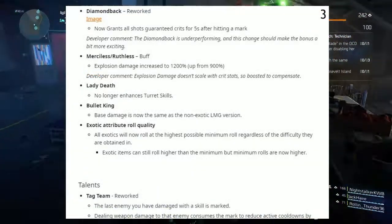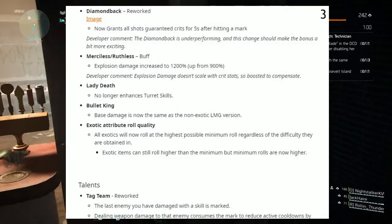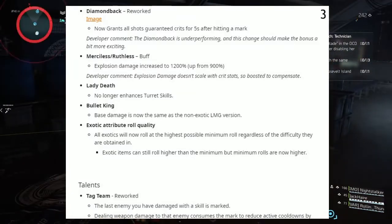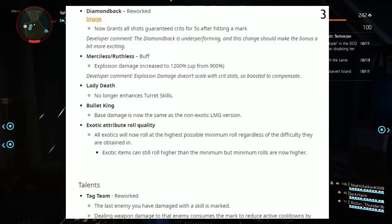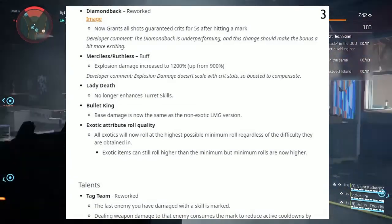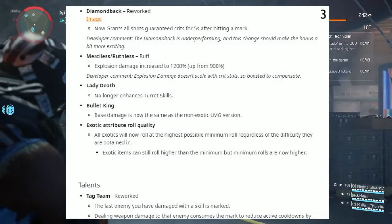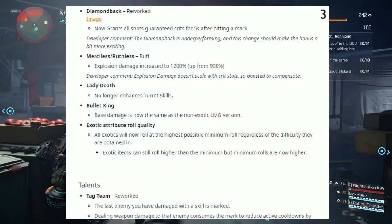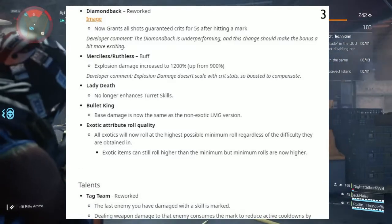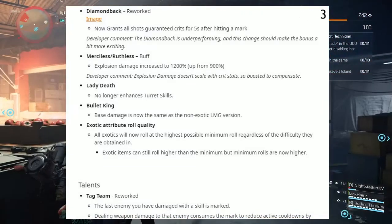Next up, we have the Diamond Pack, which has been reworked as well. It now grants all shots guaranteed crits for 5 seconds after hitting a mark. Developer comment: the Diamond Pack is underperforming, and this change should make the bonus a bit more exciting. Next up, we have the Merciless ruthless buff: explosion damage increased up to 1,200%, up from 900%. Developer comment: explosion damage doesn't scale with crit, so we boosted it to compensate.